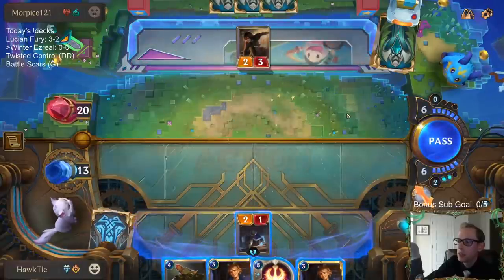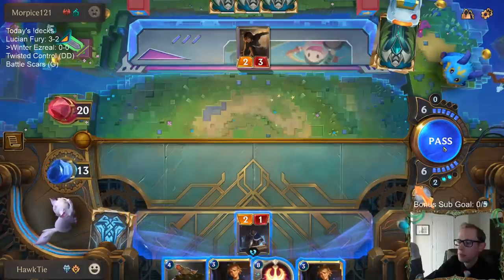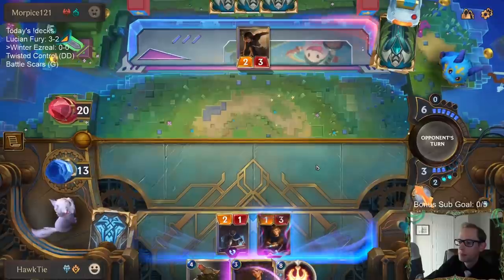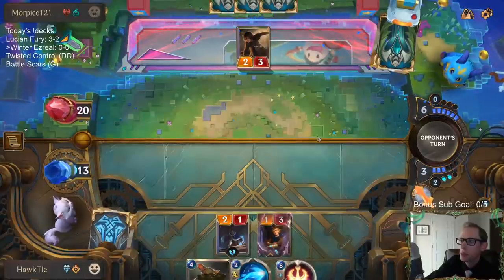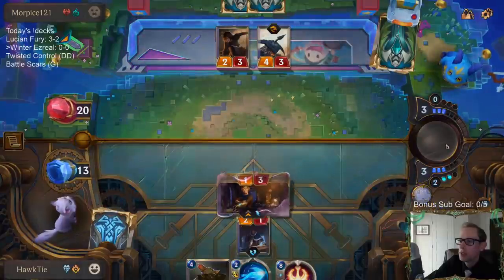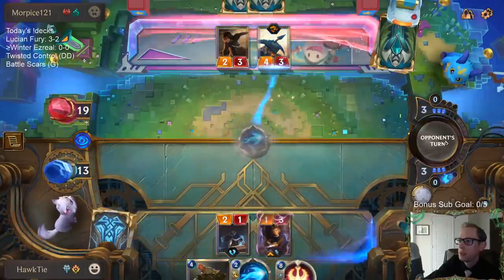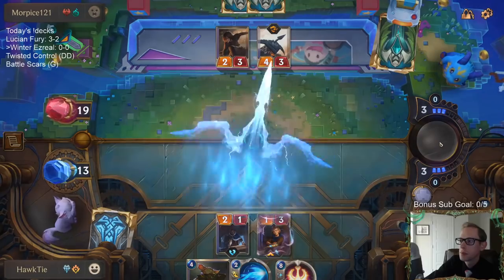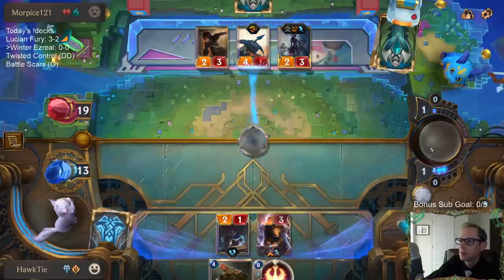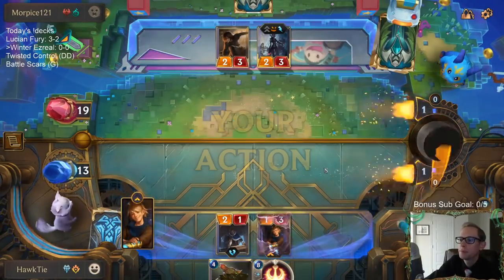How are they not attacking? I guess they don't want me to draw a card. That's tempting just to play the Progress Day, but I don't want to just play Progress Day and then they play a couple of large threats and then I don't have anything for them. Not bad.